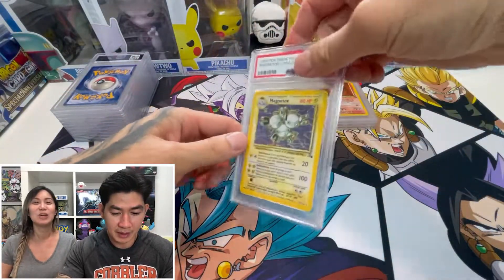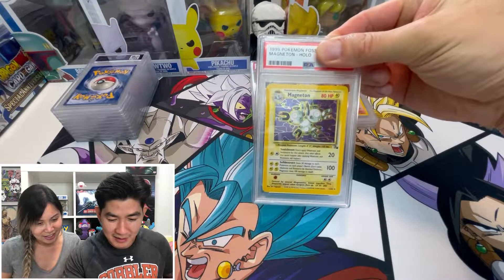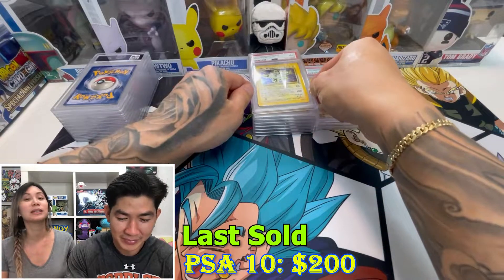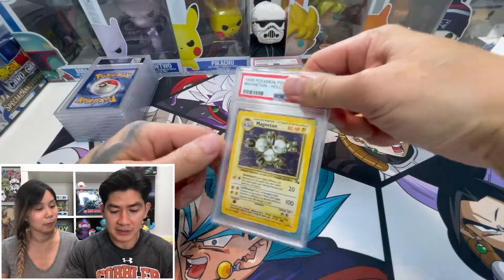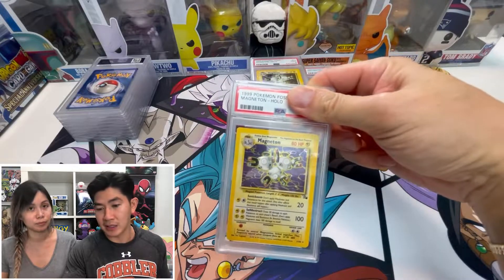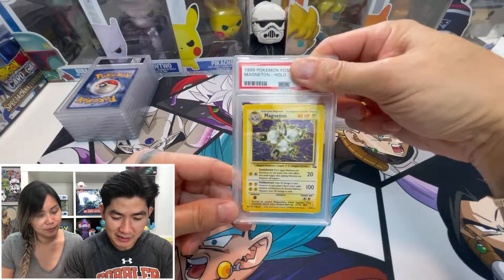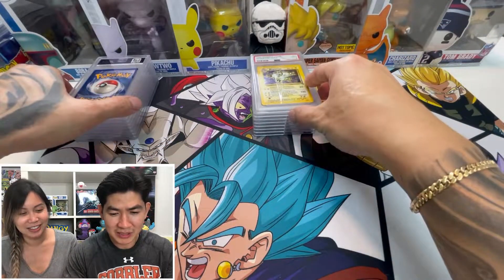We got a Fossil Magneton! Let's see — I'm gonna guess a 10, but I think it might be a nine. It's a nine. Nines are still good — sometimes even from a fresh pack you can get an eight, so a nine is great. Another Magneton — I'm guessing a 10 this time.